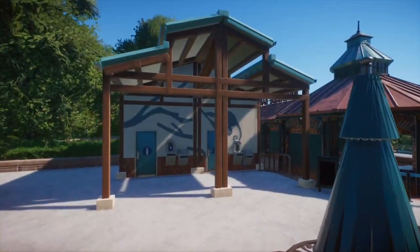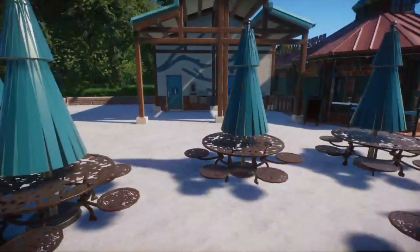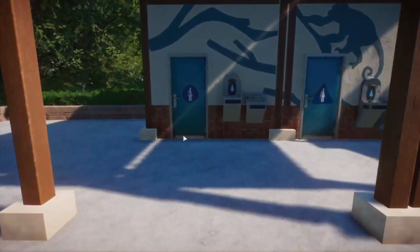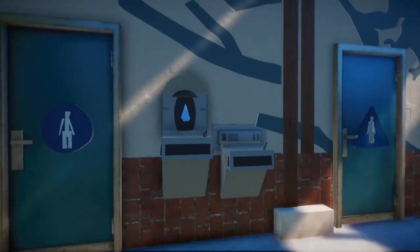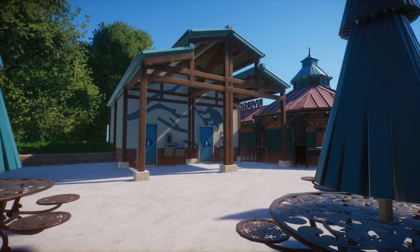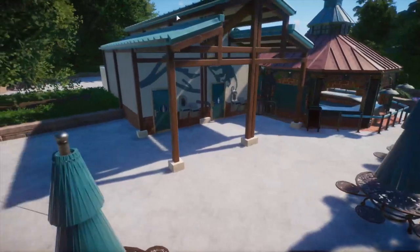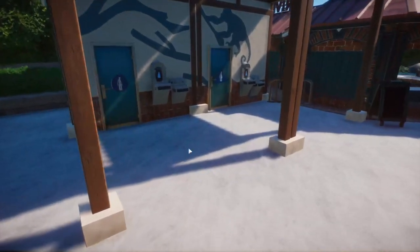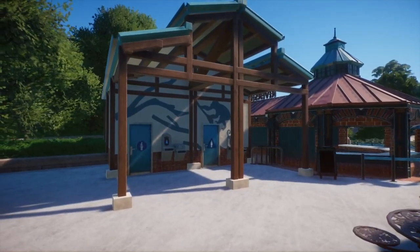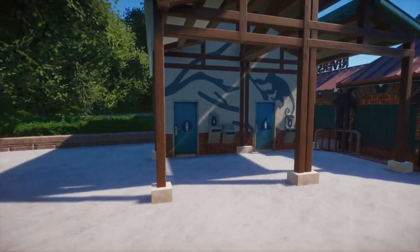I built this bathroom because Orwell didn't really have nearly enough — the only other one I have is down by the seal exhibit. I looked up the Central Park bathroom because that architectural style with brick and metal-clad roofs with the little ridges is really appealing to me. I didn't find one from Central Park specifically, but I found one I really liked, so I more or less copied it and added my own color palette and different textures to better suit it to Orwell's vibe.